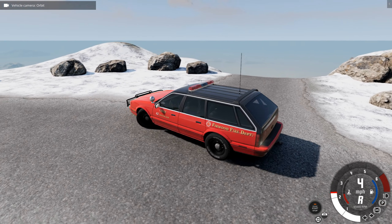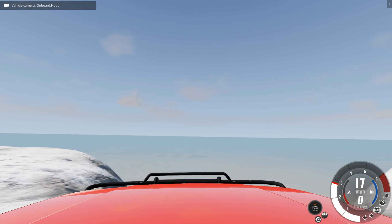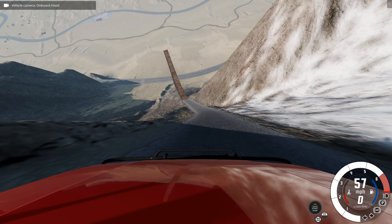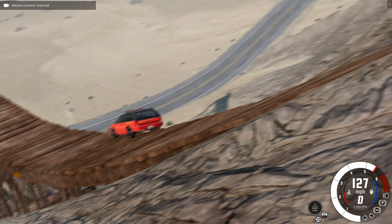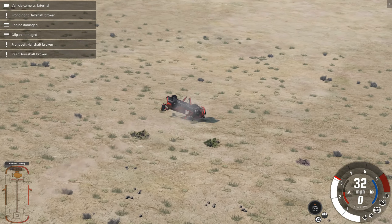So here we go, let's jump into the desert. On top of a mountain, and let's go to the desert. Oh, that's steep — that's really steep. That was much steeper than I thought it was going to be. Whoa. Oh, I didn't quite line it up. Whoa, we're barrel rolling. And we're dead. Wow.